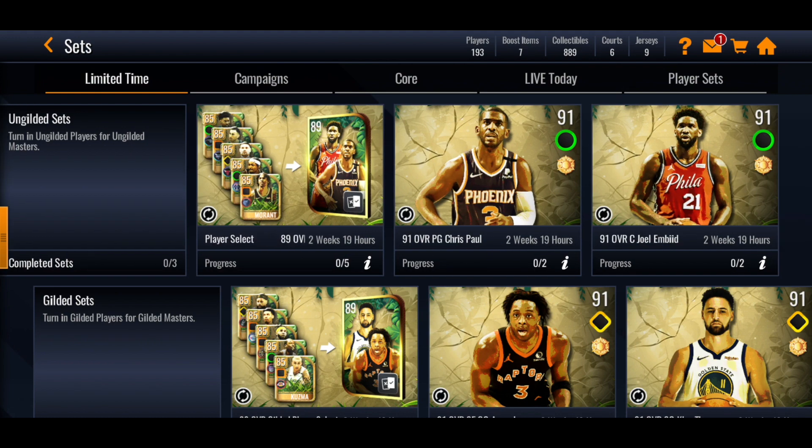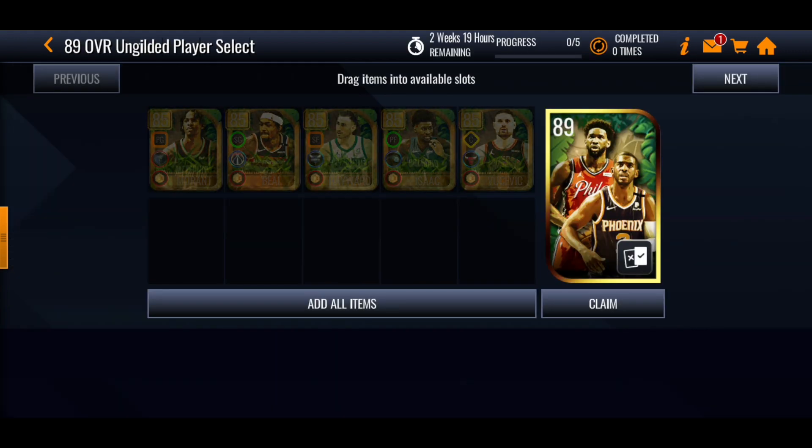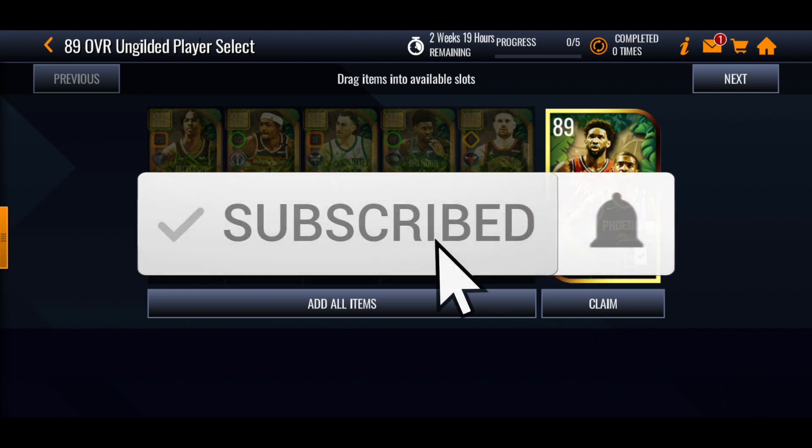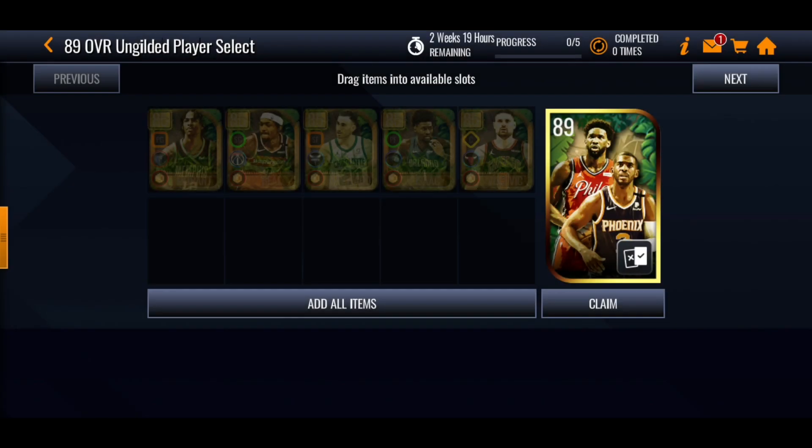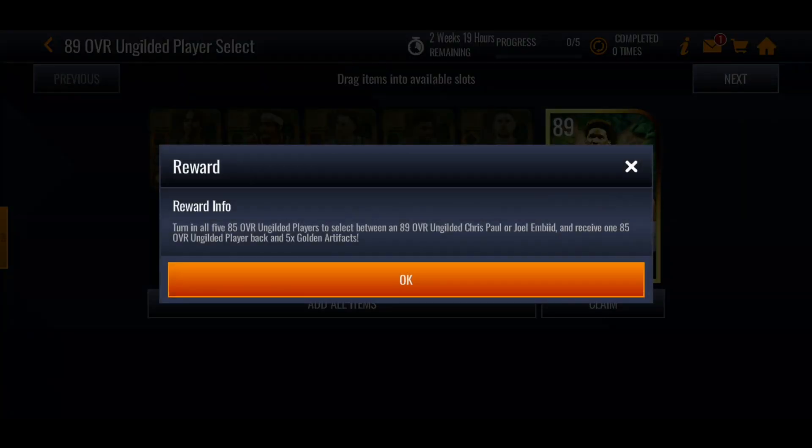Now with all this stuff, let's move over into the sets. At the top you've got three different sets. The first one you're going to have to get each of the 85 overall versions of the players from the ungilded section of the map — one of each — and then you'll get an 89 overall select pack. When you get this, you unlock the gilded side of the map. You turn in all five ungilded players to select between either Chris Paul or Joel Embiid, and you'll also get an 85 overall ungilded player back — so either Ja Morant, Bradley Beal, Gordon Hayward, or one of those guys — plus five golden artifacts.